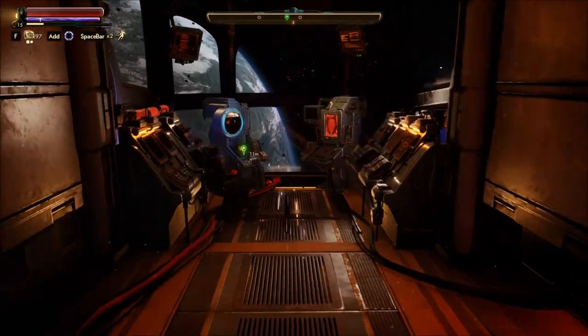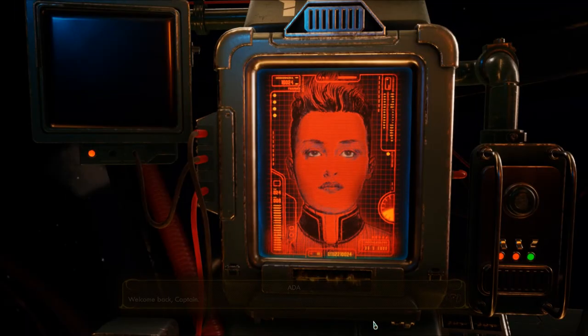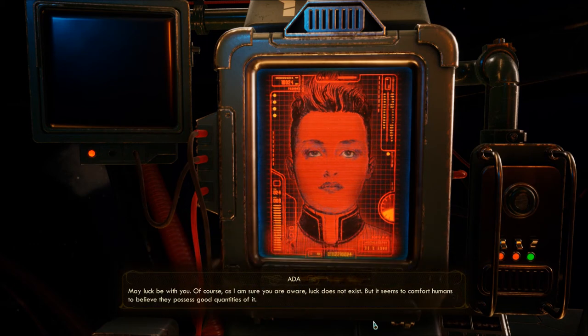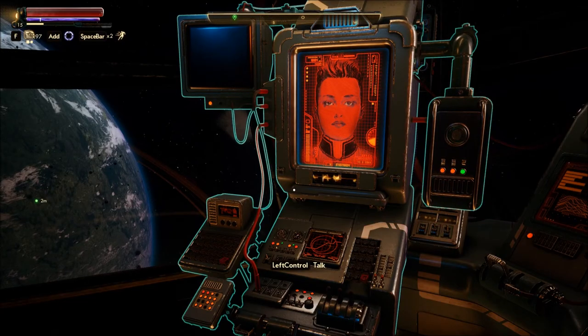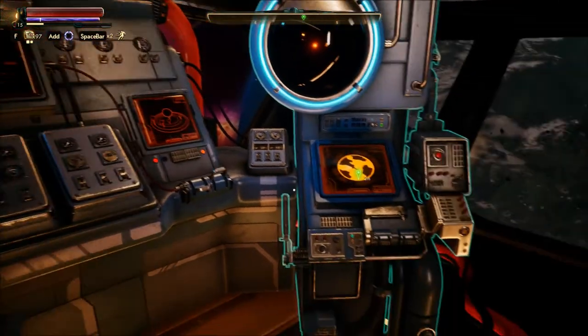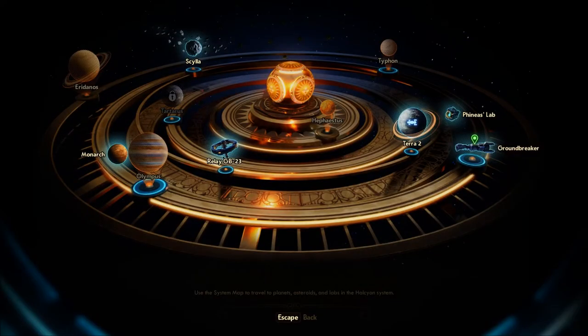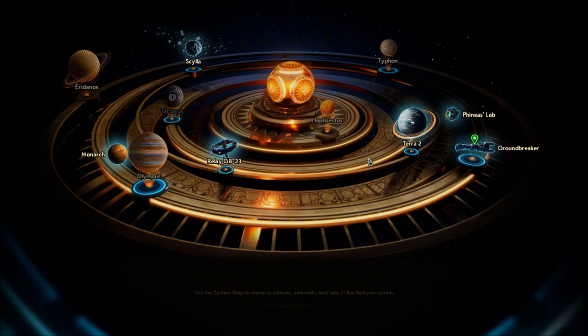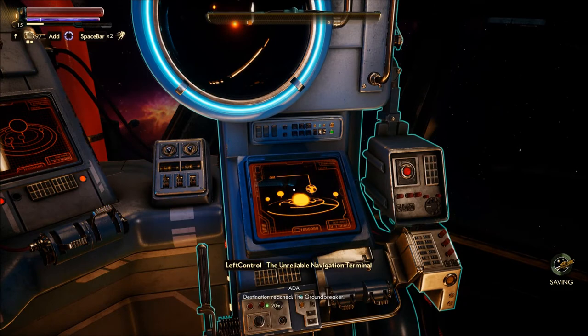You really have nothing else? Okay, then we're going to head back to the Groundbreaker. Ada says 'Welcome back, Captain. How can I be of assistance? May luck be with you.' 'Of course, as I am sure you are aware, luck does not exist, but it seems to comfort humans to believe they possess good quantities of it.' Hopefully not good quantities of bad luck. Groundbreaker. 'Destination reached: The Groundbreaker.'